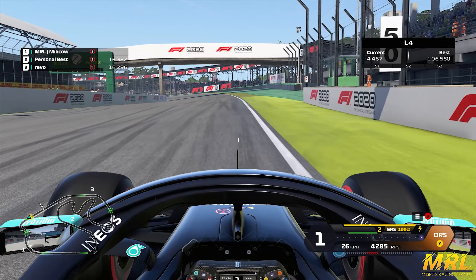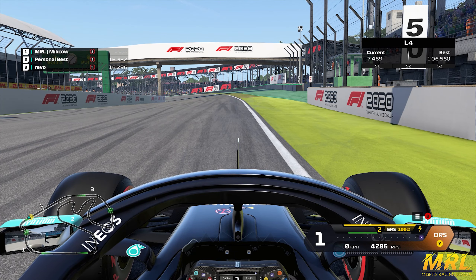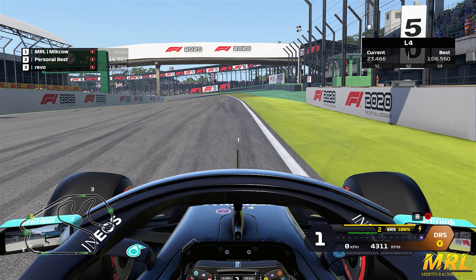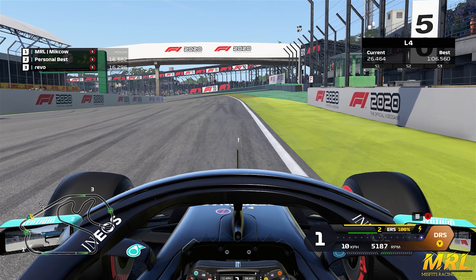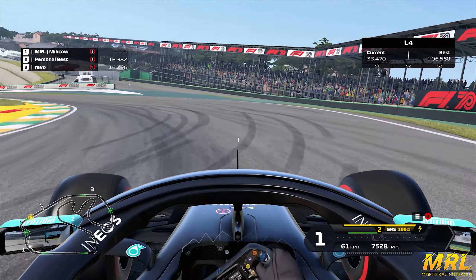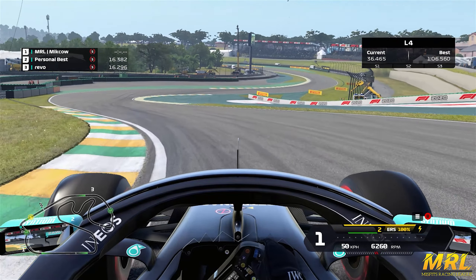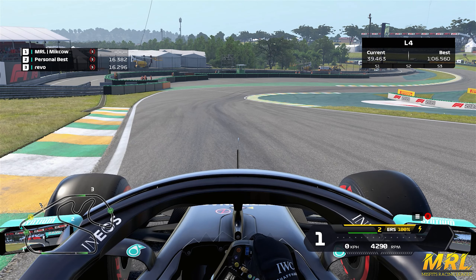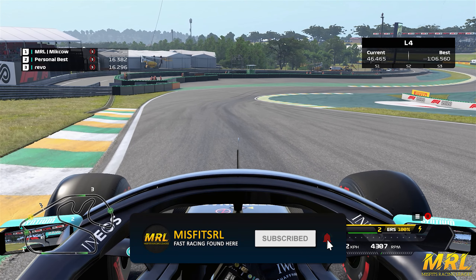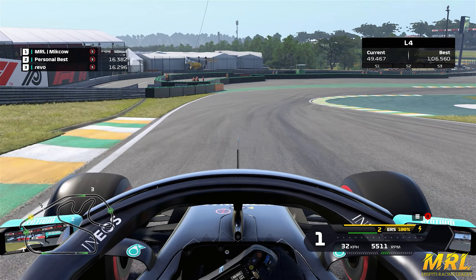Turn one — nice and straightforward. You're going to be braking right as you come across the 50 meter board. Some drivers like to use the green astroturf on the right hand side; it's completely up to you. It allows you to open up turn one a little bit more, but it also forces you to turn more heavily on the brakes in what can be a challenging braking zone. Keeping the car as nice and straight as you can, all the way down into third gear, just try and get some extra rotation with the gearbox. Be careful when touching the inside kerb — it can unsettle the car, but it also allows you to open up the entry for turns two and three, which is what this first corner is all about.